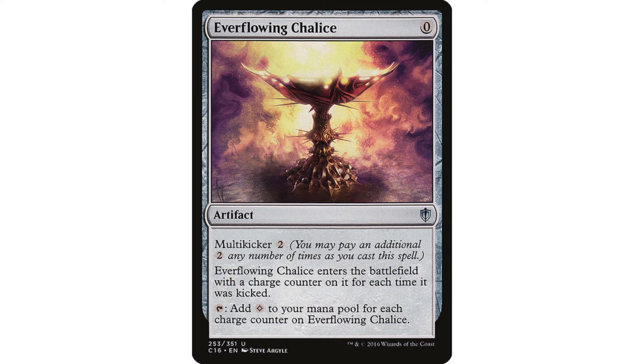Everflowing Chalice — this is an auto-include. You can cast it for zero just to get the cantrip. You can cast it for two and a two-mana mana rock that enters untapped is really good. You can cast it for four and it's a Sisay's Ring — makes two mana for four and you can tap it that turn. Or you can pour even more into it. That's just good in Jhoira.